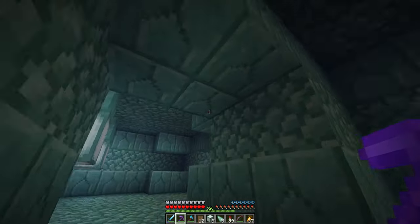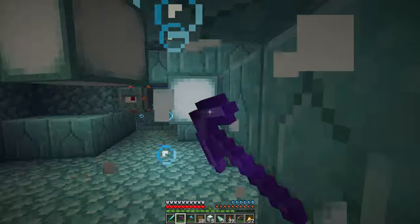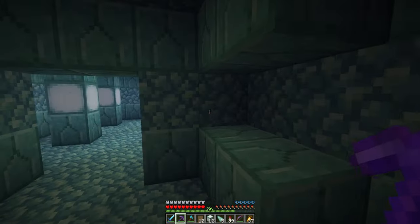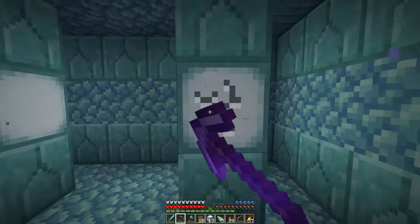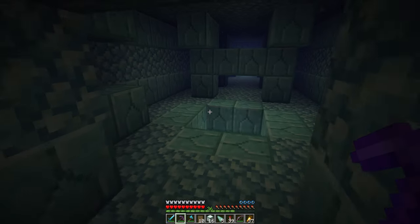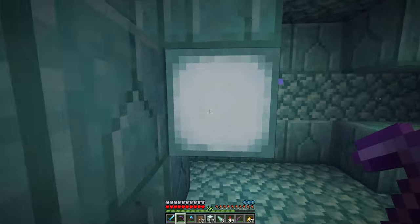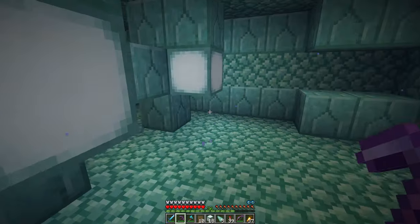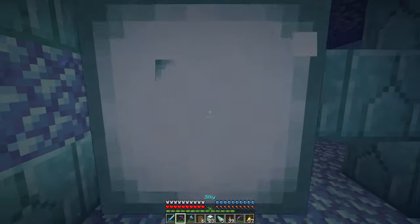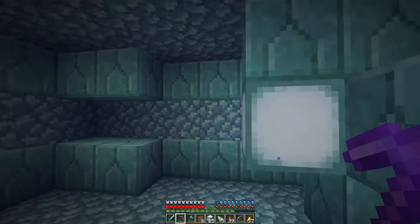Dark prismarine - I really like this, they are quite expensive to make so you need to make an ink farm for them, plus a guardian farm on top of that. I did create one of those guardian farms in the past - they are quite easy to make and you don't really need any redstone. The only problem is that it's way too time consuming to make - you need like literally 10 hours, maybe more.